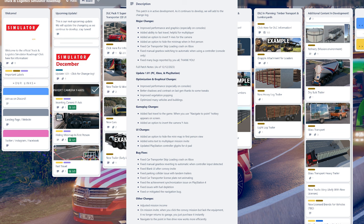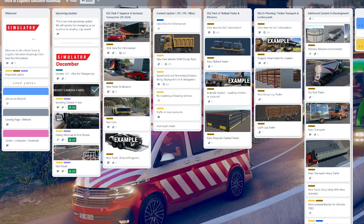I think the adjusted mission income comes from our feedback as a community — the fact that money is too easy to come by and it's not giving enough of a scope within the game. You should be able to really grind away to be able to afford certain vehicles. So they've adjusted the mission income and most of this 1.01 is just fixes and improvements.